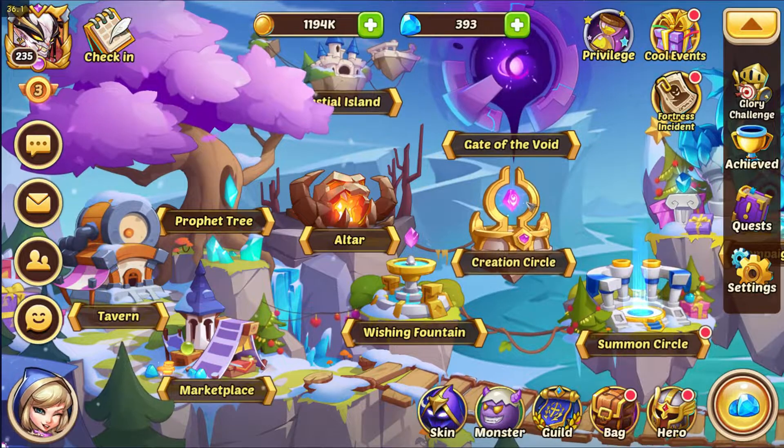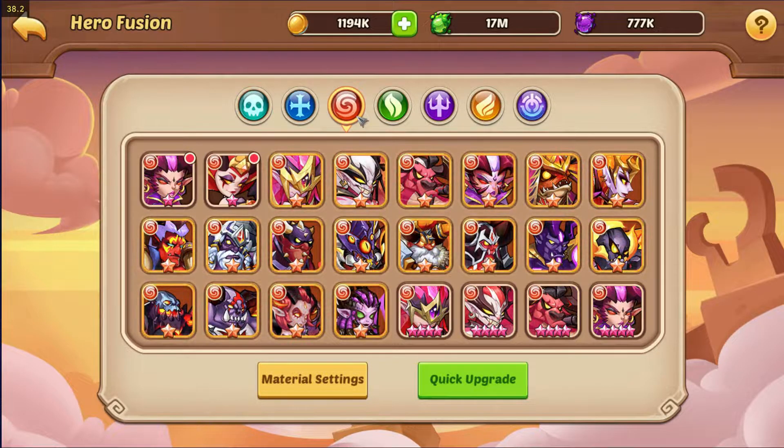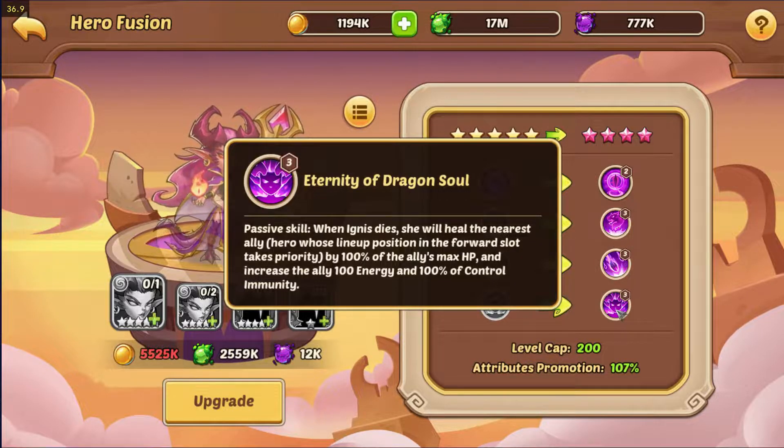You can use Ignis in two forms: the fully built Ignis as a support, or an expendable Ignis in her nine-star form. In her nine-star form she's disposable — you use her in the front line, she gets hit, and when she dies she will heal the nearest ally in the forward position. That means if she is in the second slot, the hero in the first slot gets the buff.